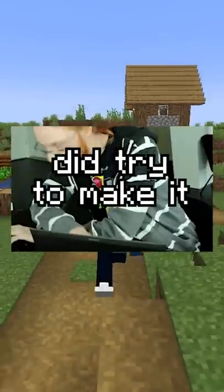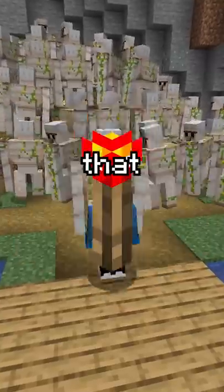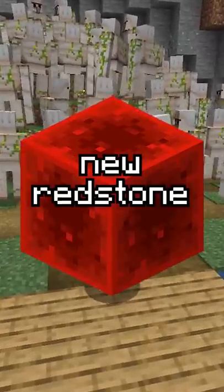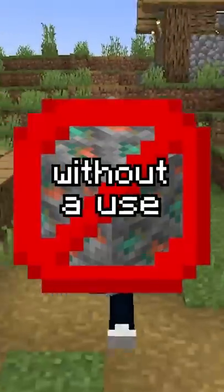However, Mojang did try to make it better. Back during the 2021 Minecraft mob vote, Mojang pitched the Copper Golem, a new buildable mob that could interact with buttons, unlocking new redstone boss abilities. However, it lost to the Allay in the second round, and left Copper Ore without a use, making it...